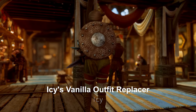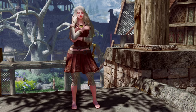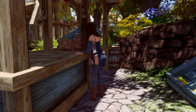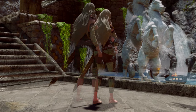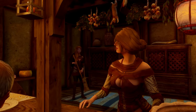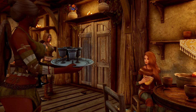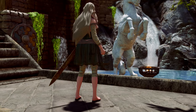Next up is the Vanilla Outfit Replacer by creator Icy. This mod changes a total of 11 vanilla outfits as shown in the video. It enhances the female body line and provides 3BA bodyslide support. It is one of the few vanilla outfit replacers available. Apart from the fact that the outfits look like they were cut with a ruler, it's a fairly decent mod. I was hesitant to use it at first, but I decided to give it a try because I wanted to change the existing vanilla outfits. Although the outfits are changed to a somewhat tights-like appearance, which slightly reduces immersion, I recommend this mod to those who, like me, want to see prettier outfits and NPCs in the game.